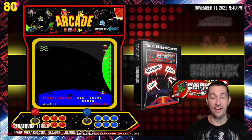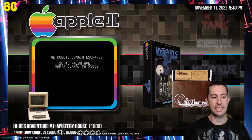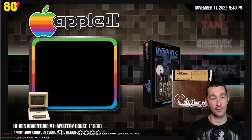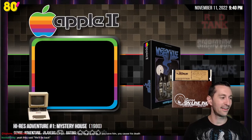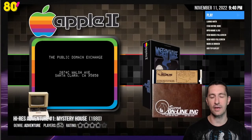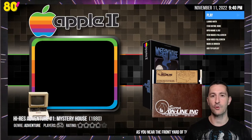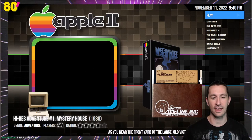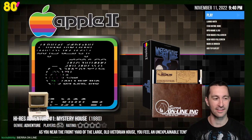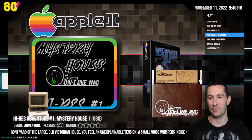Moving on to our next game — playing every video game in order of release. The very next game is Hi-Rez Adventure No. 1: Mystery House. This one is very, very special. This is the very first game to be released by Sierra Online, programmed by Ken Williams. Let's take a look at the artwork.